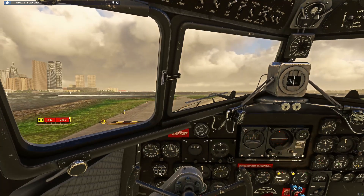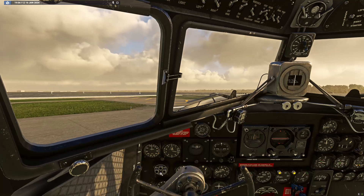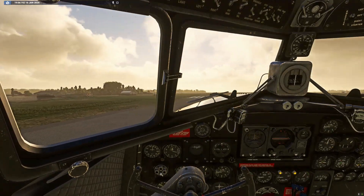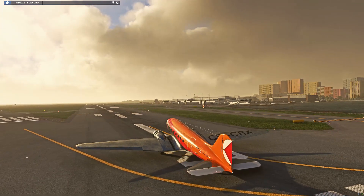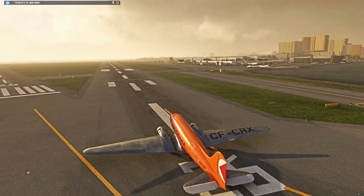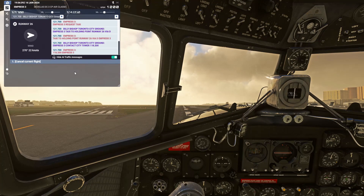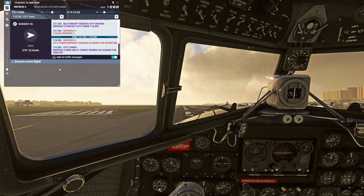Running off the taxiway a little but we're here. Using the brake, bringing the engine back to idle. Are we all ready for takeoff? City Tower, Empress 3, runway 26 ready for departure. Cleared for takeoff, Empress 3 — saucy, let's go! Putting the lights on.